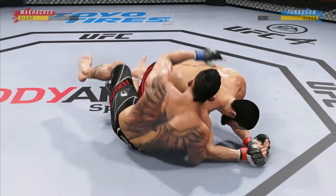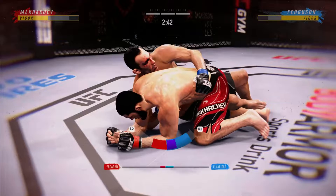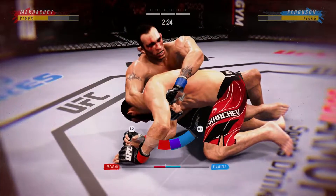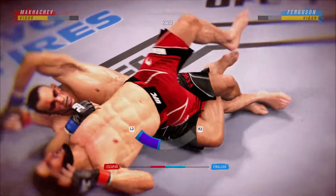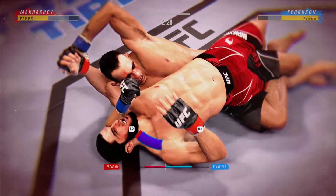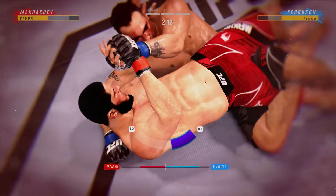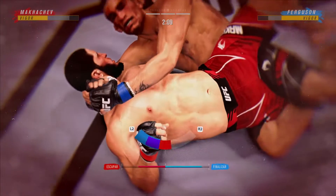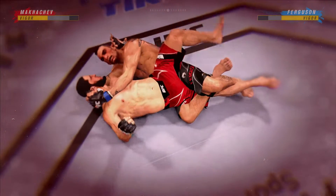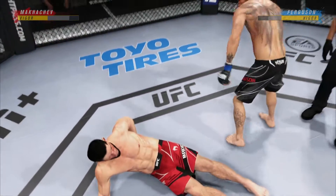He's trying to control posture here, now trying to hip escape — just trying to move out of this position at the bottom. He might get a finish here. This might just be a matter of time. He got it — he has the win by submission. Beautifully executed.